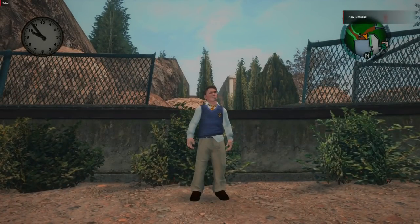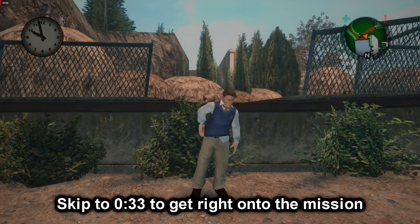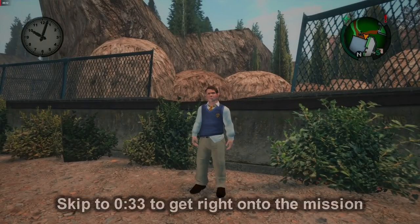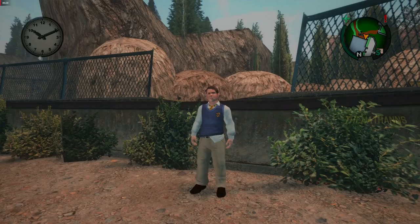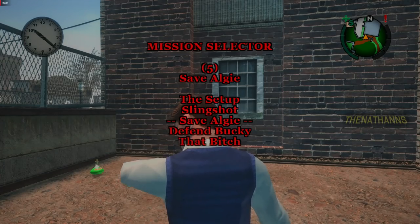Hello and welcome to today's video. This might be the beginning of a new series depending on how well it's received, but basically today we're going to be taking a look at all possibilities and outcomes for missions in Bully. Today's video is just going to be on Save Algae, and I'm going to be using mods to force some of these outcomes. Don't expect anything like alternate endings because Bully isn't like that — instead we're looking at what happens if you skip certain objectives or purposely avoid them.